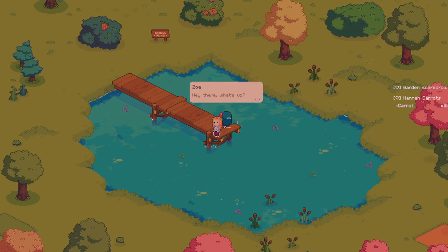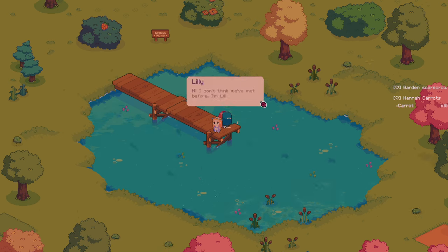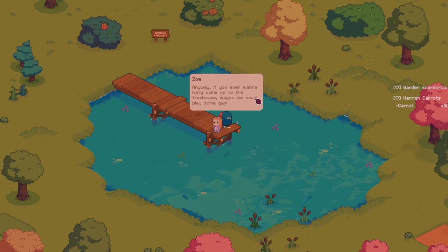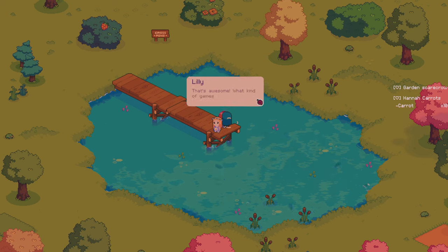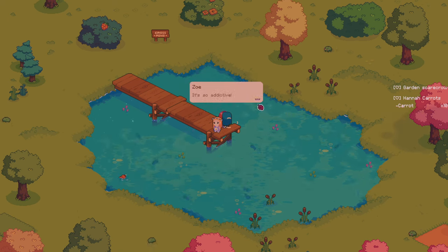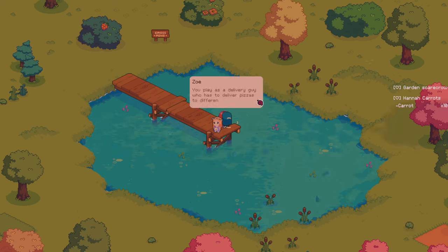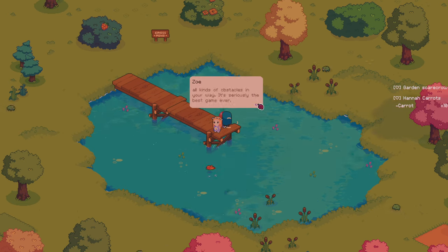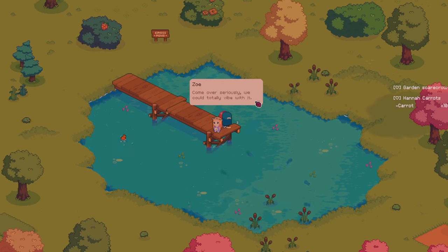Is this Fiona? No — Zoe. 'Hey there, what's up?' 'I don't think we've met before. I'm Lily.' 'Is that supposed to be a joke?' So she knows me too. 'You gotta work on that humor, Lily. Anyway, if you ever want to come hang out at the treehouse, maybe we could play some games on my arcade.' 'Absolutely — what kind of games do you play?' 'I'm into all kinds of games. My favorite is probably this indie game I found at a yard sale — it's so addictive.' 'What's it called?' 'The Last Pizza. You play as a delivery guy who has to deliver pizzas to different parts of the city, but there are all kinds of obstacles in your way. It's seriously the best game ever. Come over — we could totally vibe with it.'